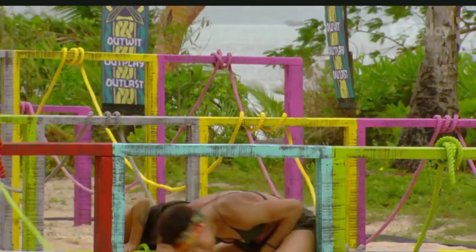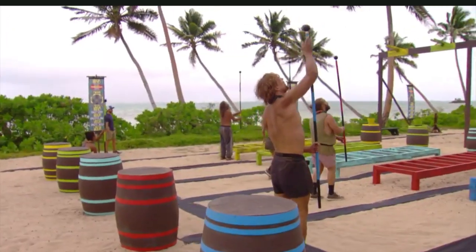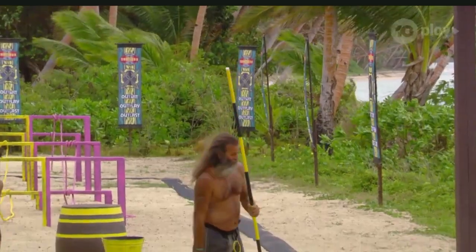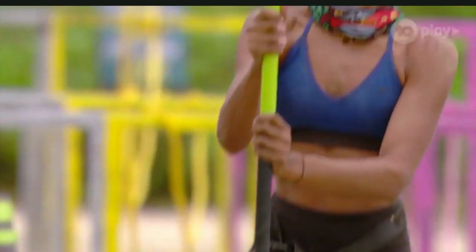Brooke is through and good. Jackie's good on the pole now. Need to connect three sections of pole, bounce the ball on the top, and step through the next obstacle. Brooke is right there — she's through.